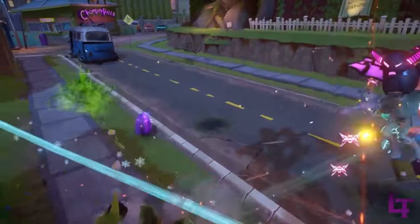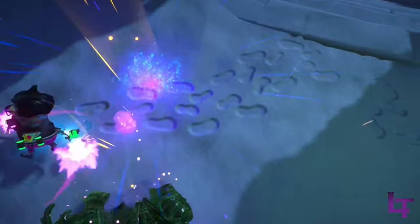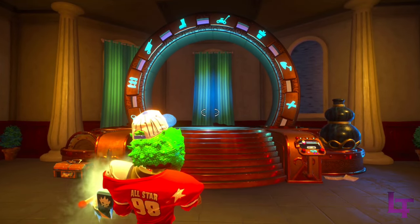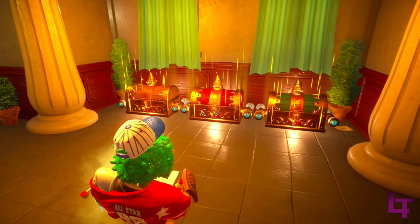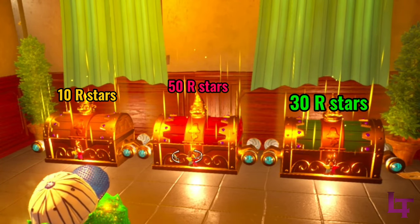Now that you know the rotation, what else is there to offer inside this building? Outside of the main portal to access the game modes, not much. To the left of the portal, you will find 3 chests that can only be opened with rainbow stars. The yellow one costs 10, the green one costs 30, and the red one costs 50.